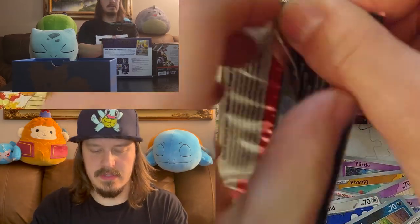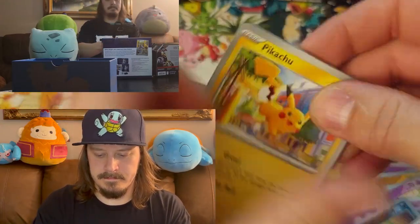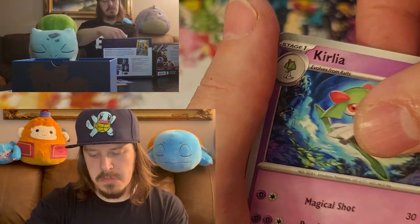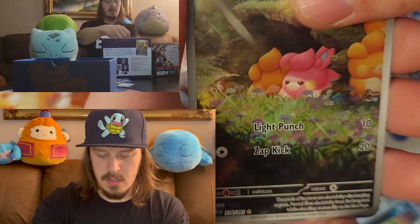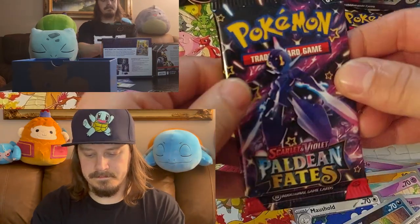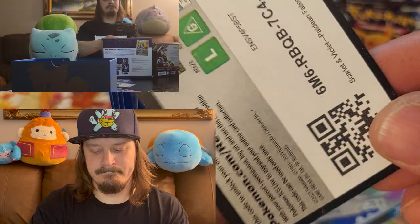Alright, keep on moving on. Pikachu, Graveyard, Bampi, Chinchar, Artisan, Corolla, Nemona's Backpack, Clobbopus, Palami — special illustration Annihilape.